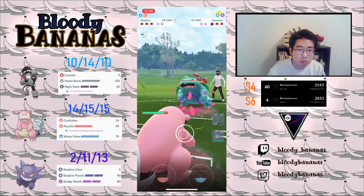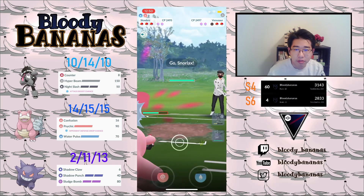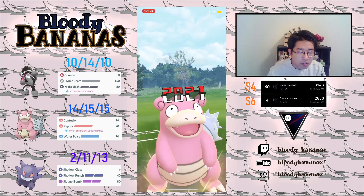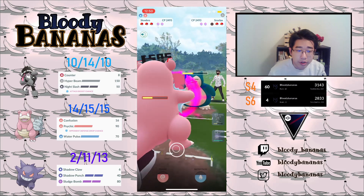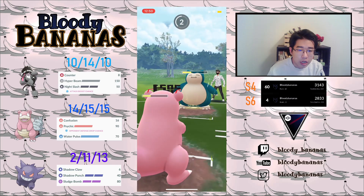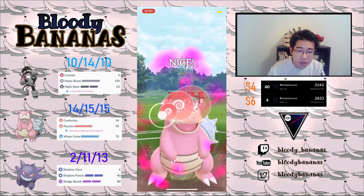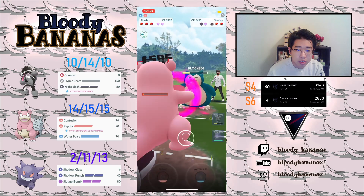They're going to Venusaur, so I'm going to go into my Slowbro right away, because I actually have two counters in the back for this Venusaur. Slowbro is a decent response to Venusaur as long as you have shields, but my Gengar is obviously very good against the Venusaur — we resist the Frenzy Plant. I go into the Slowbro also because Snorlax beats my backline, so I have to get the Snorlax out of here. I have to beat the Snorlax with my Obstagoon.